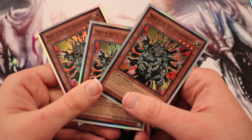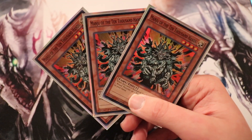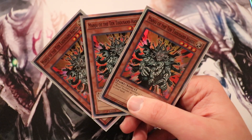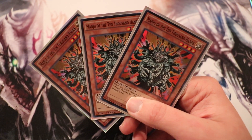To get your Ritual Monsters and your Ritual Spells out there, we're going to be running three Monju of the 10,000 Hands. I think it's critical to have this, because you need to be able to get this deck up and running quickly. Otherwise, they will shut you down.